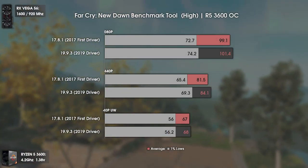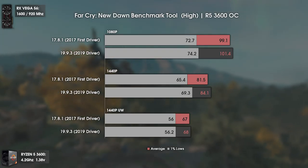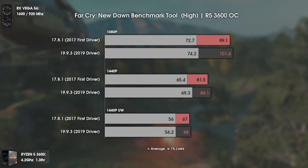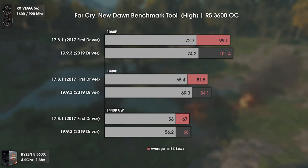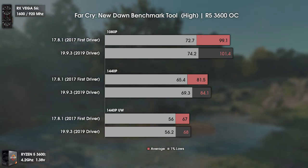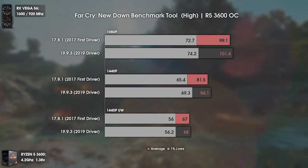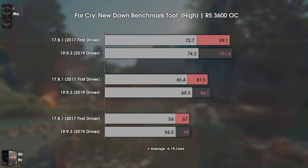The first game tested today is Far Cry New Dawn, which is a new game in our benchmarks — or a DLC masked as a game, you choose. On the benchmark results, we can see some improvements — small, but still good to have. At 1080p the improvements are all within the margin of error, but at 1440p we can clearly see a boost on averages and mostly on the 1% lows, which is very good.